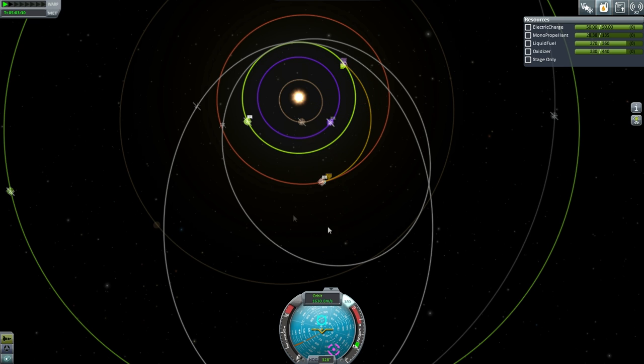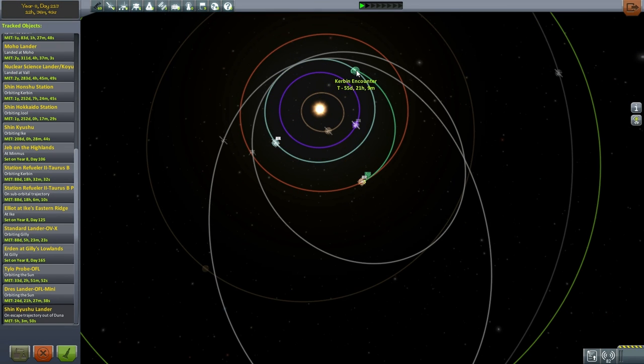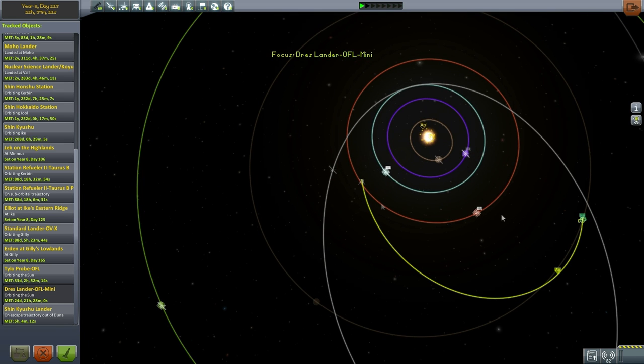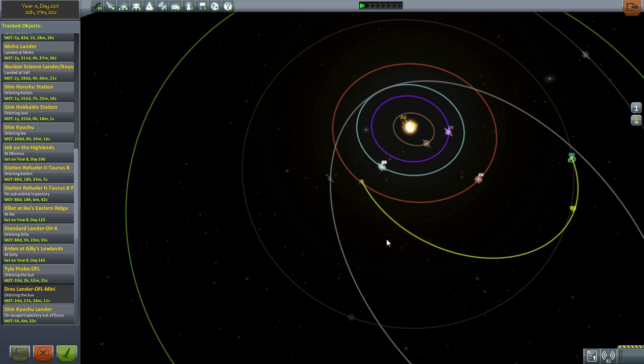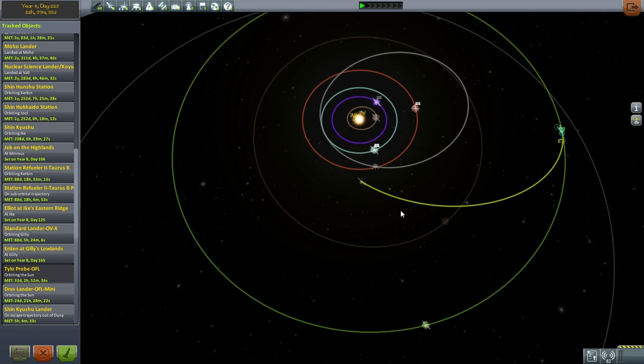Let's go back to the tracking station to see exactly what day we'll be expecting to deal with his return. The Shinkyushu Lander is going to arrive in about 55 days — so day 268. I'm going to write that down because that's bound to be something I'll forget. Our Dres lander I'm expecting on year 9, day 19. Remember, we're using Earth Calendar — 365 days and 24 hours — because I just find it a lot easier to remember how to calculate things that way.